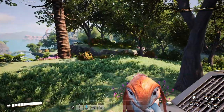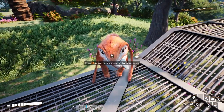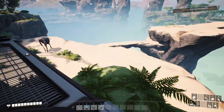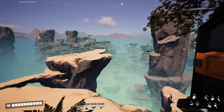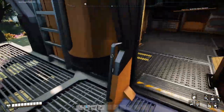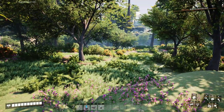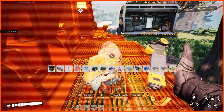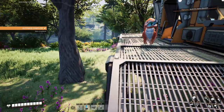Well hello ladies and gentlemen, we are back into Satisfactory with our lizard doggo companion. Last time we did some exploration, set up some little portable miners on the three biggest minerals we needed: iron, limestone, and copper, and got this little place fully upgraded.